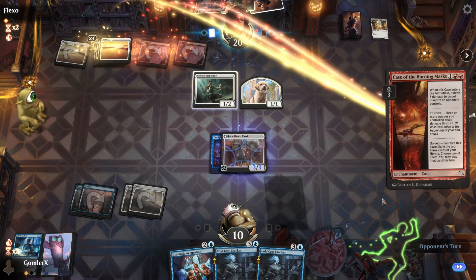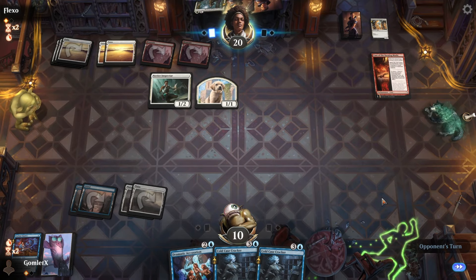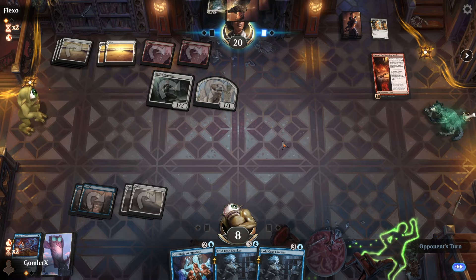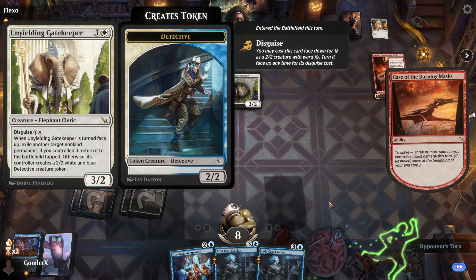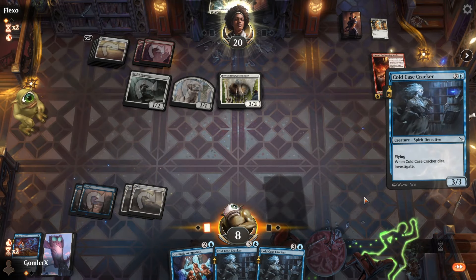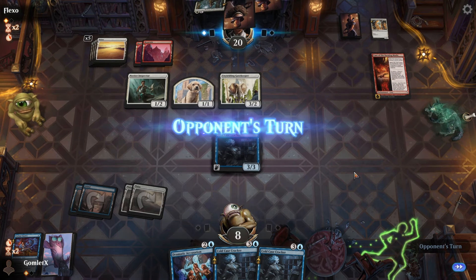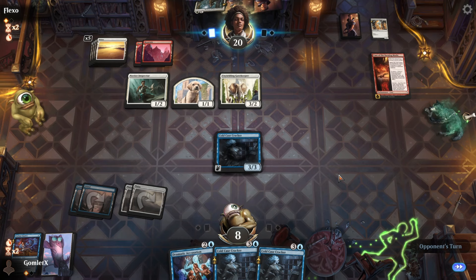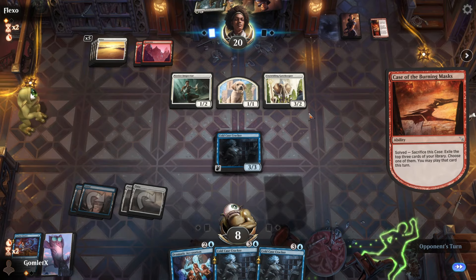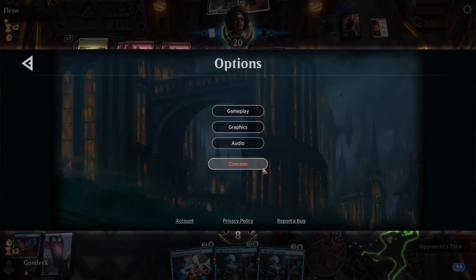Now I wish I had land five based on that draw — no Case of the Burning Masks. Zero non-creature spells game one, and all of them game two and three. Oh my god — and a bomb rare, Yielding Gatekeeper. Their game one draw just sucked, because this deck looks insane game two and game three. Just got two-for-one'd by their removal — round three awaits.